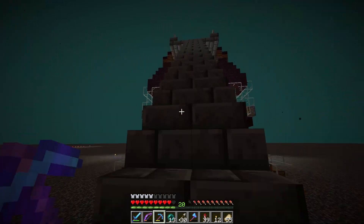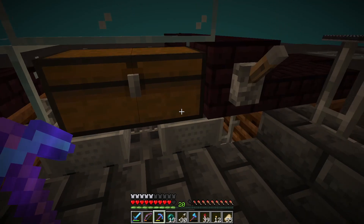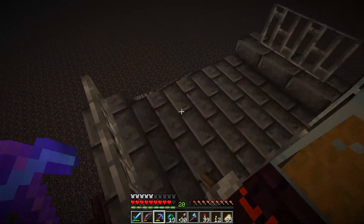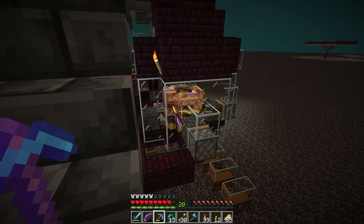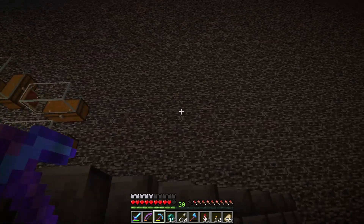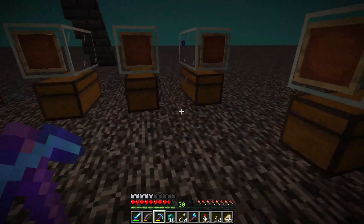I haven't actually tested this thing yet, so let's go back up to the top and throw in a stack. Let's put some of these in there — these are going to get taken out. Let's pull the lever. Looks like everything's working great. I should keep that on until they're done throwing. You can hear the pistons and the droppers firing out there. This thing is loud.